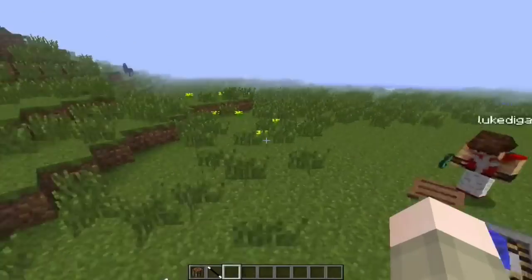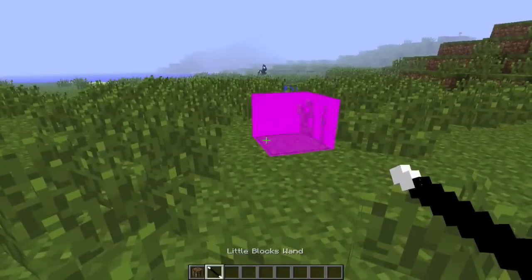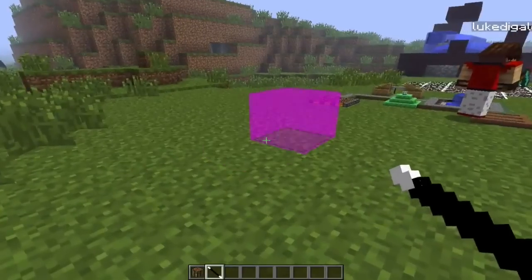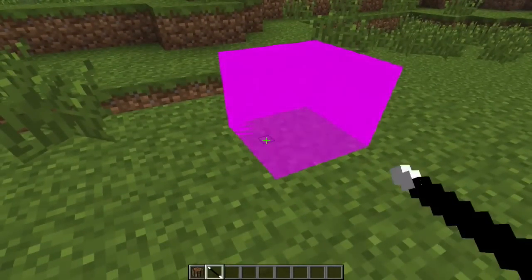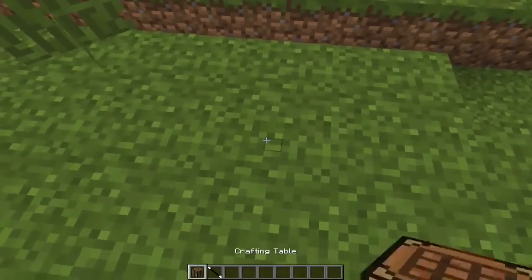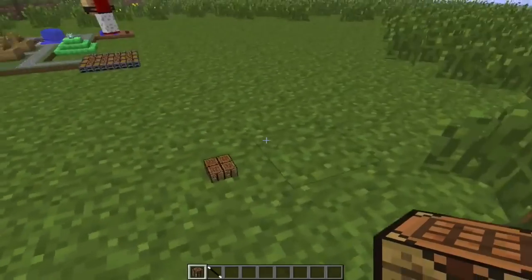What in the world does the Little Blocks Wand do, you may ask? Well, it makes this cool purple thing, and it's really cool. Actually, you can right click on the ground where the purple thing is, and it'll make that block able to have a smaller grid. This is the big grid, this is the small grid.